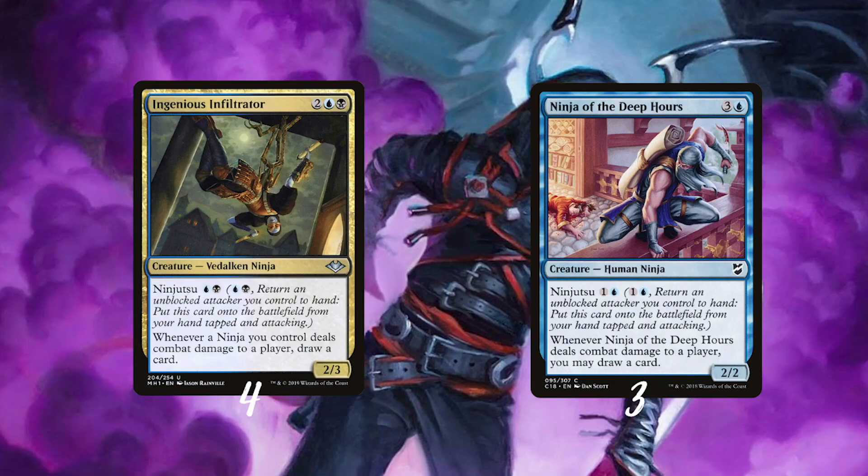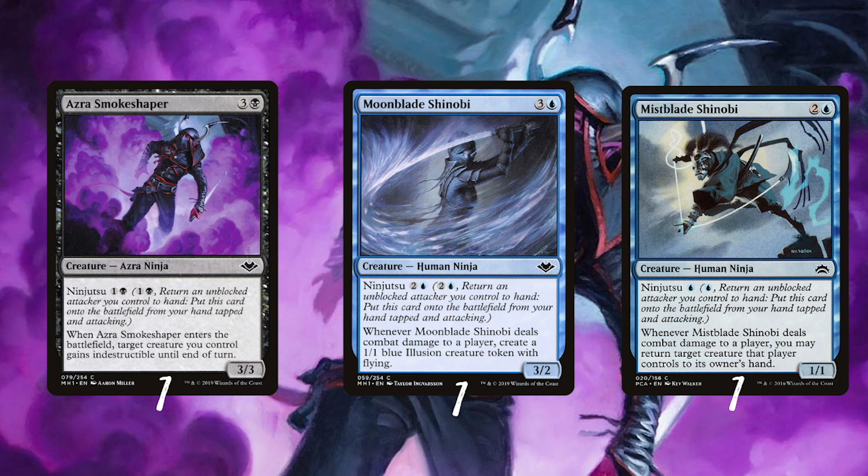Both Ingenious Infiltrator and Ninja of the Deep Hours will draw us a bunch of cards. The Infiltrator can even let the unblocked Changeling Outcast draw cards — although it's hard to imagine that this one is a Vedalken. Then there are some more one-ofs with ninjutsu abilities.